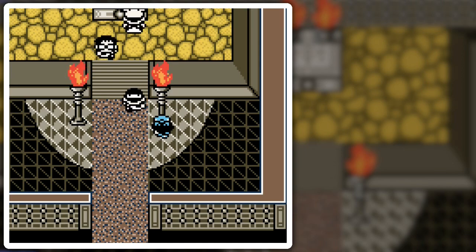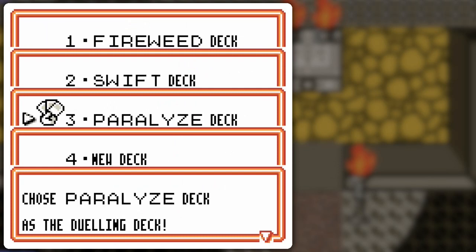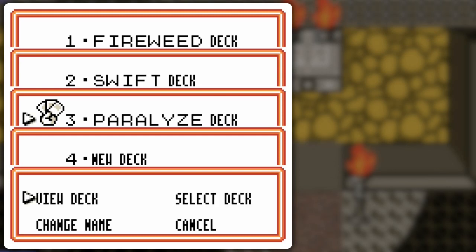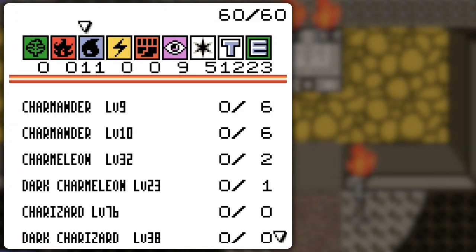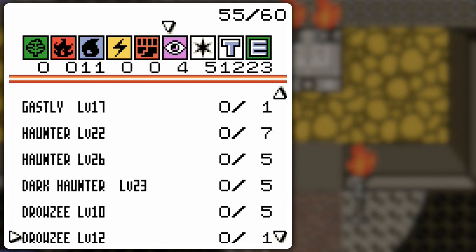Hello everyone and welcome back to the walkthrough. I recommend you save before battling any of these guys because if you lose they're gonna probably change your requirements as to how you can battle them, and if you don't have the cards for that — like say RPG that we worked very hard to get — that would be kind of an issue because you'd have to go and get those cards unless you already got them in your collection.